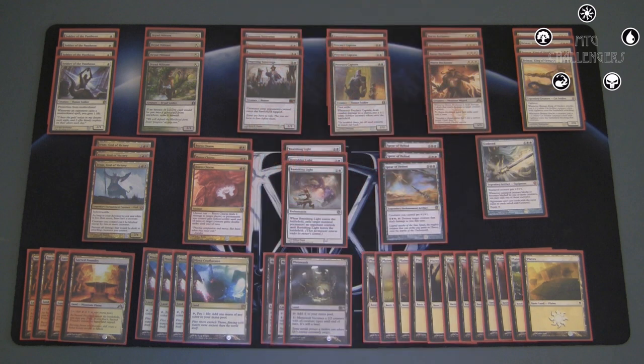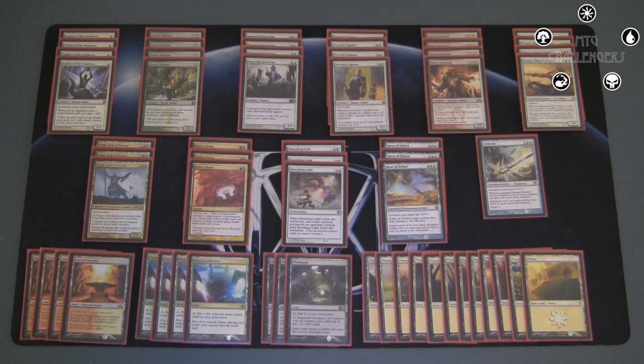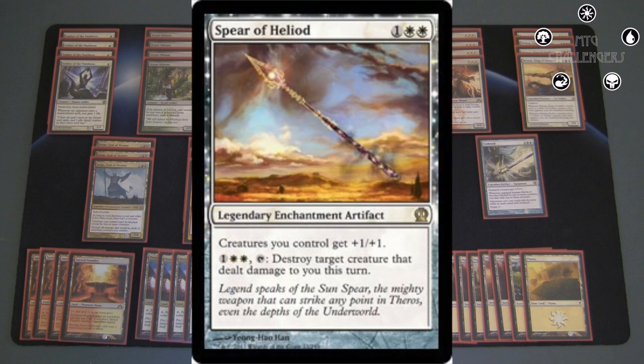Then I have some removal in the form of three Banishing Light. I was really excited to see Oblivion Ring essentially returning to standard. It's just an all-purpose removal spell that can take care of just about any problems you're having, including enchantments, which are really important since game one you can be vulnerable to them. And getting to have straight main deck removal in a wide aggro deck again is awesome. I also have three Spear of Heliod — aggro decks just love anthems. The mana cost also helps out with devotion, and the activated ability serves as some more main deck removal. Plus one, plus one — it's simple, but it's still great. It turns your captains into three-threes with first strike, your Reckoners into four-fours, Brimazes into four-fives, and Iroas into an eight-five, which is just awesome.